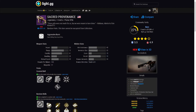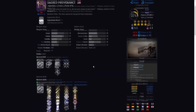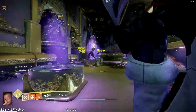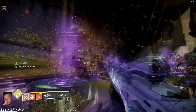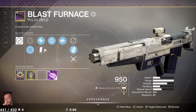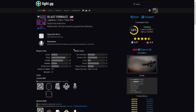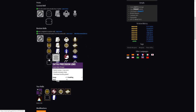Sacred Providence drops in the Garden of Salvation raid from the third encounter. The roll I have here is High-Caliber Rounds, Rapid Hit, and Kill Clip — I love this roll. The gun is very precise, very smooth, the handling is awesome. It's another aggressive frame in Destiny, and the sights are just great overall. But the next gun I feel would be king — the Blast Furnace. It has a sight that highlights enemies, and the base stats are so much better than the other two.